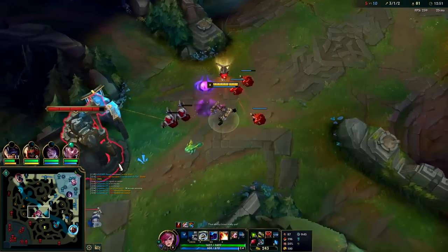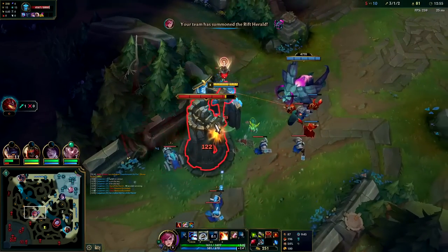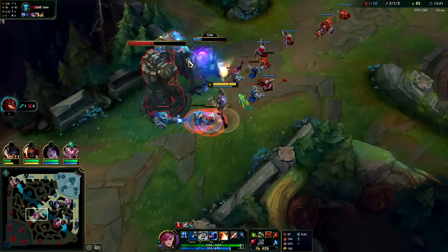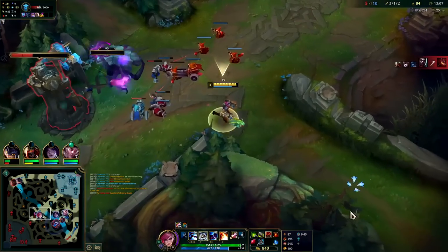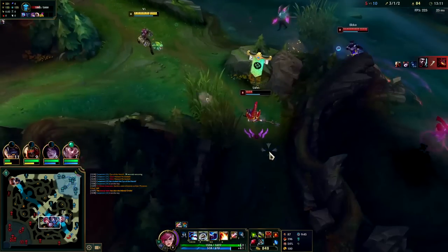I'm going to lay Herald to get some plates. They might get that Dragon — it is what it is, I gotta trade off with some gold here. I don't think we could have fought for that — they had too much of an HP advantage. We get some plate gold and Lulu's flash. Auto, E, reset.